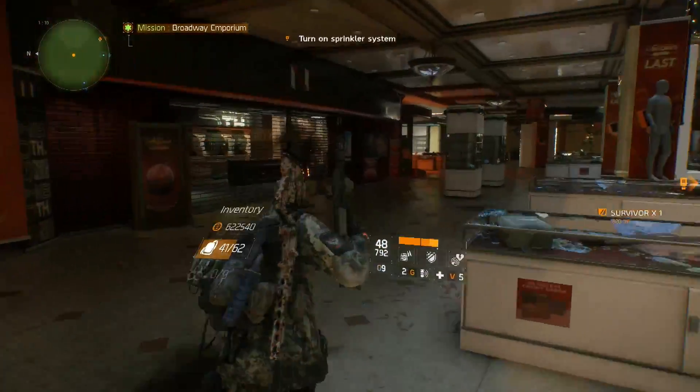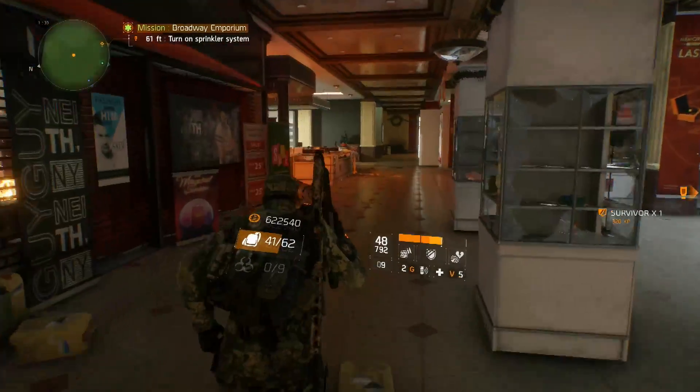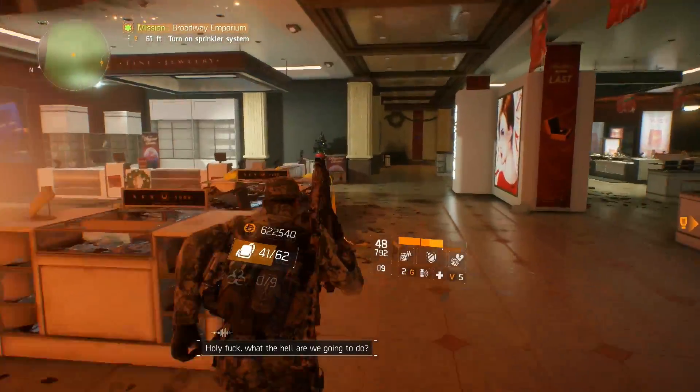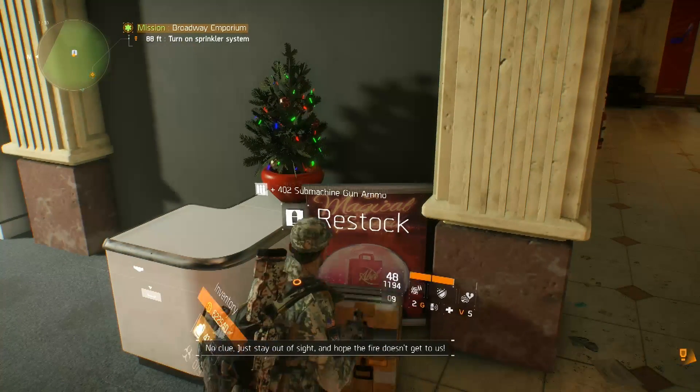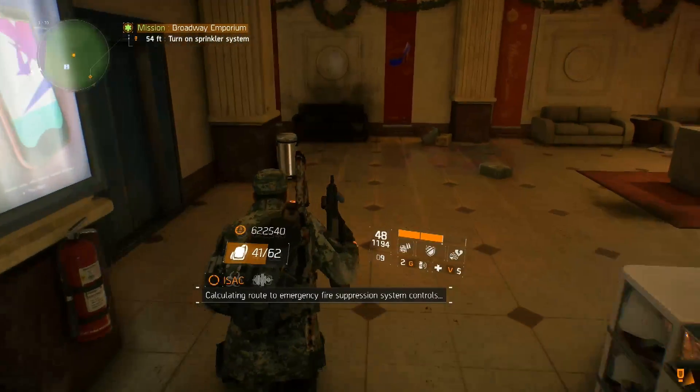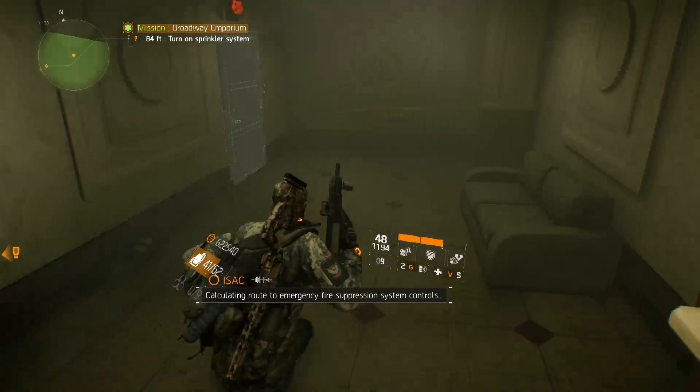Warning. Temperature rising. Elevated levels of carbon dioxide detected. Sounds like there's a fire in the building. I'll start feeding Isaac the structural blueprints in case you need them. Calculating route to emergency fire suppression system controls.